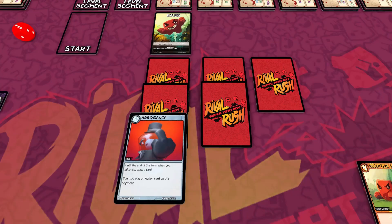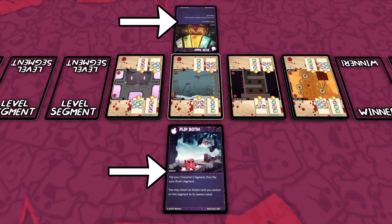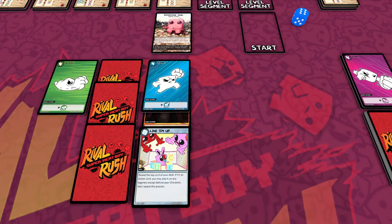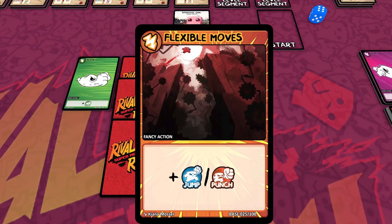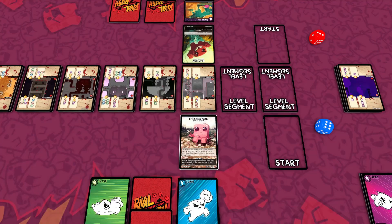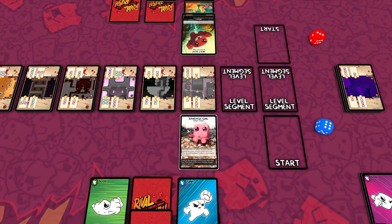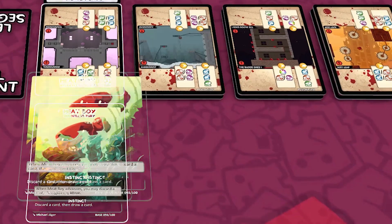Rush Phase: Start with the backmost segment. Flip up all face-down cards at this segment. If two or more disrupts occupy this segment, all disrupts at this segment have no effect. Otherwise, use the disrupt. Starting with the turn player, each player uses their skills, then each player uses their actions to gain moves for this segment. Moves may only be used at the segment where they were gained. Starting with the turn player, each player may use their moves to complete the objectives on this segment. A move can only be used once. A character must occupy this segment in order to complete its objectives. If the Advance 1 objective is completed, the character moves forward one segment. If the Advance 2 objective is completed, the character moves forward two segments instead.